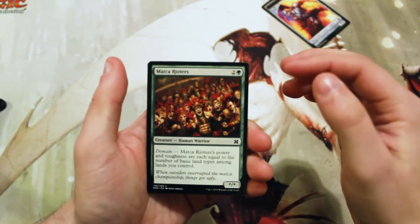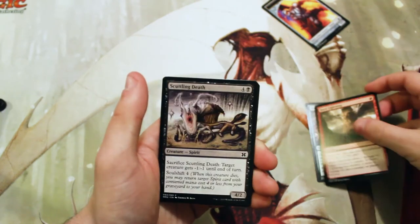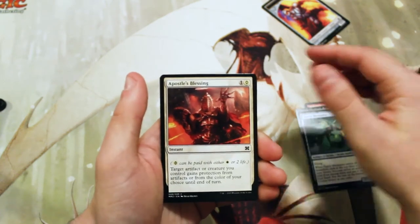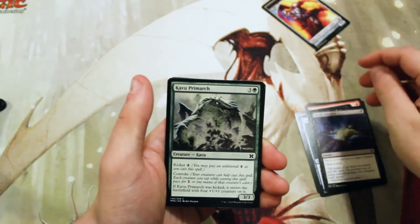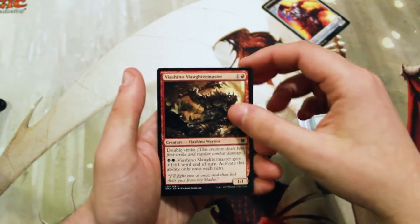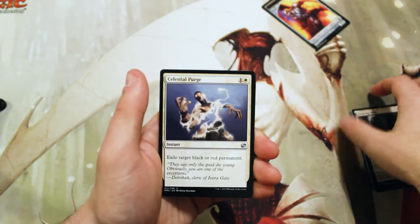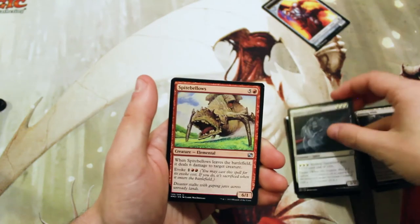Let's get right into it. Matca Rioters is our first common. Burst Lightning is a great common. Scuttling Death Fairy, Mechanist, Apostle's Blessing, Distill Infection, Kavu Primarch, Tainted Shino, Slaughter Master, Kite Sail, Evolving Wilds. Our first uncommon is Celestial Purge. We also have a Restless Apparition and a Spite Bellows.